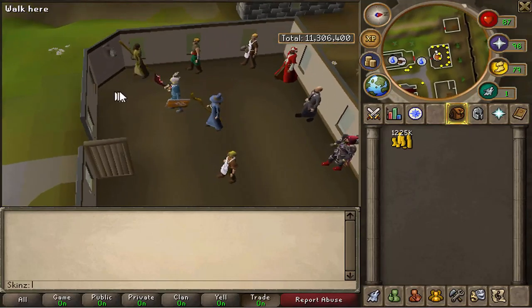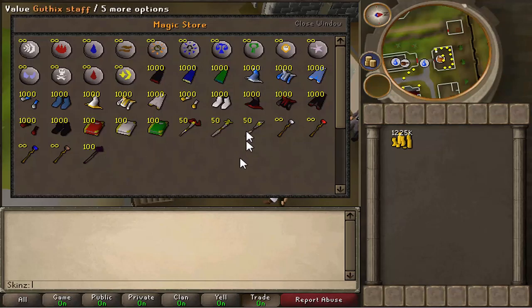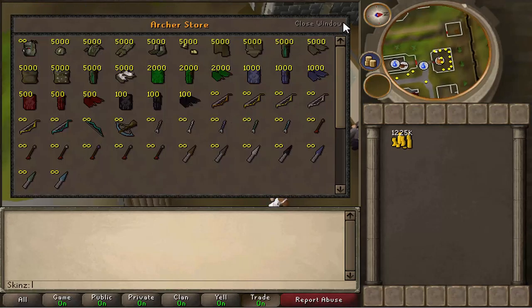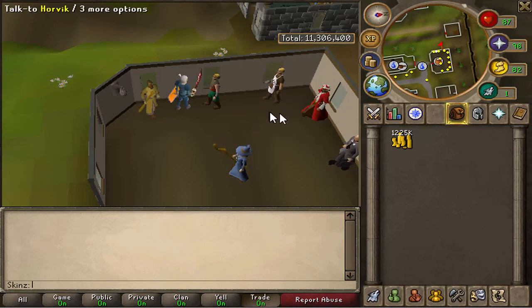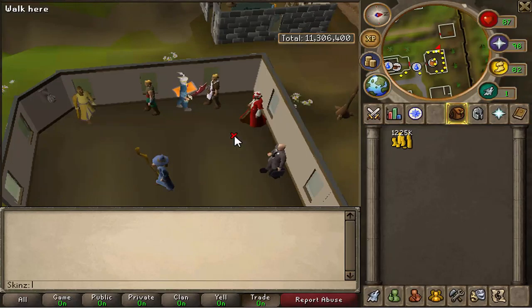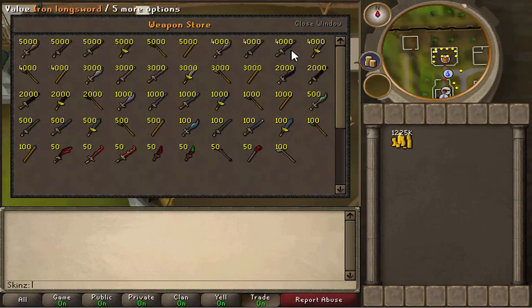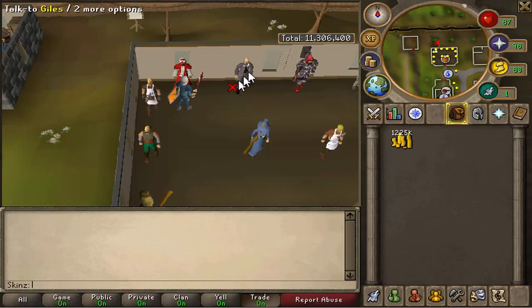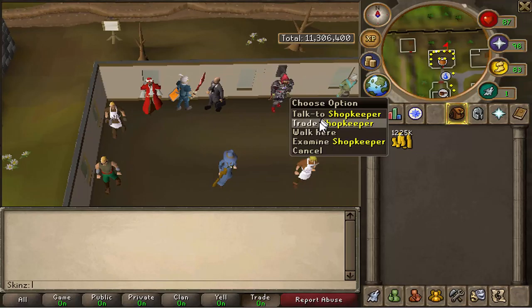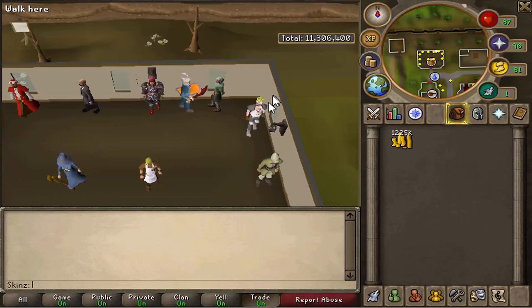I'm just going to go through the basic things here like shops. You have to trade on this — standard stuff. Got some ancient stuff in here which is pretty cool. It's just all basic stuff, and until you get around to the actual point shops, it's all pretty standard. So this max shop is just skill capes, and there's a shopkeeper where you can just sell anything.